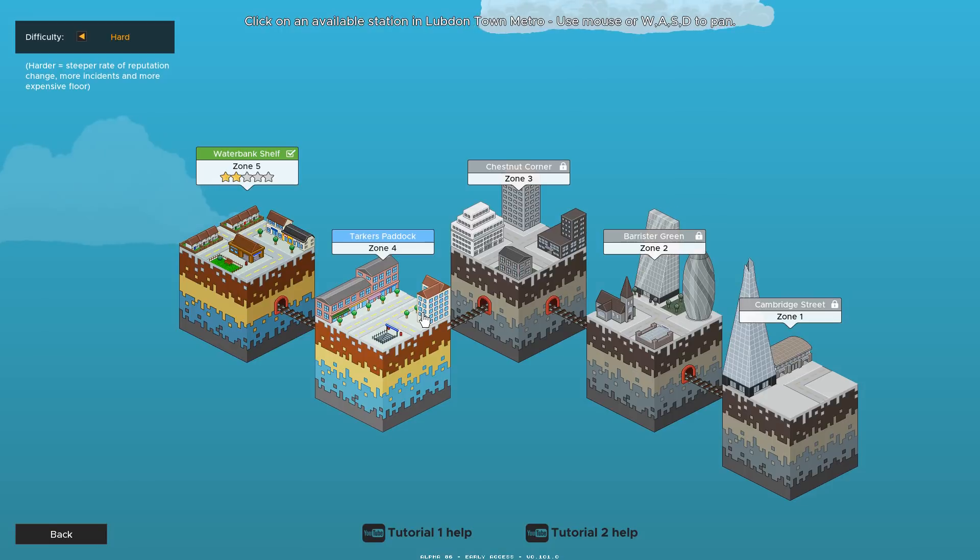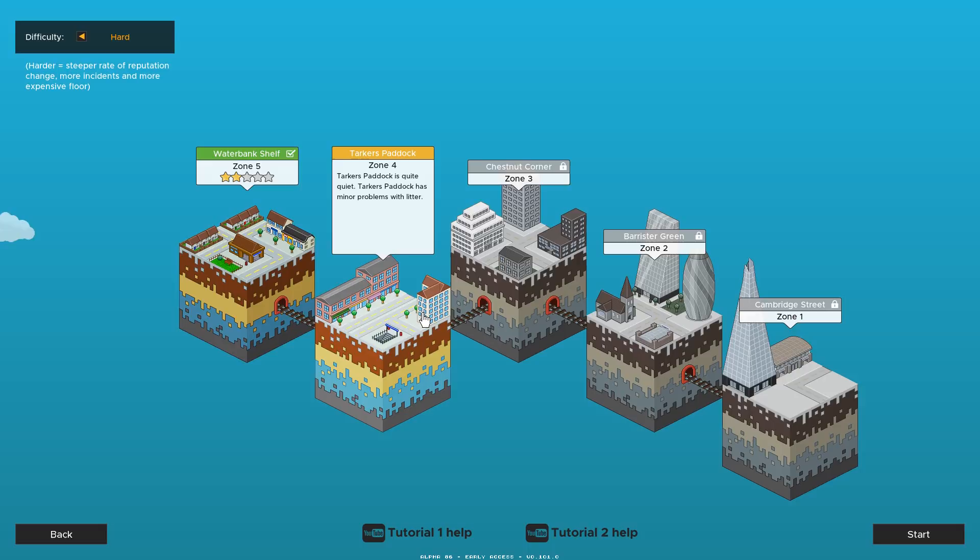Hi everyone! Welcome back to Overcrowd. We're jumping right into Zone 4 and bringing our staff with us. Let's see if everything falls to pieces this time around. Our little blurb at Tarker's Paddock is quite quiet and has a minor problem with litter. Sounds fun. The map seat is Honeywell and the difficulty is hard. Let's get started.